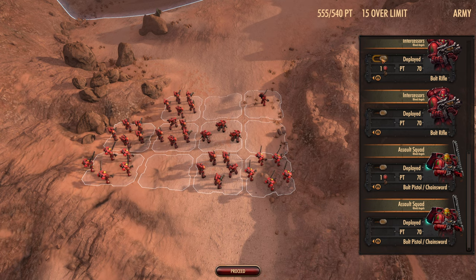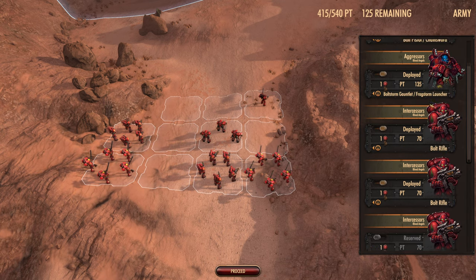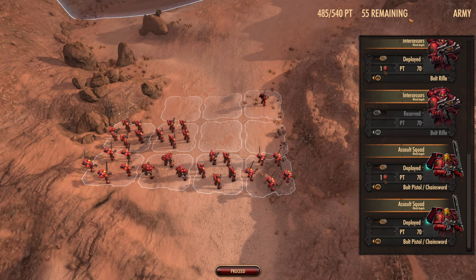It's very simple. There is a toggle here to add or remove your unit — it's to the left. You look at the unit card on the right and this little toggle here adds or removes it. You can see the points go up and how many you have remaining.